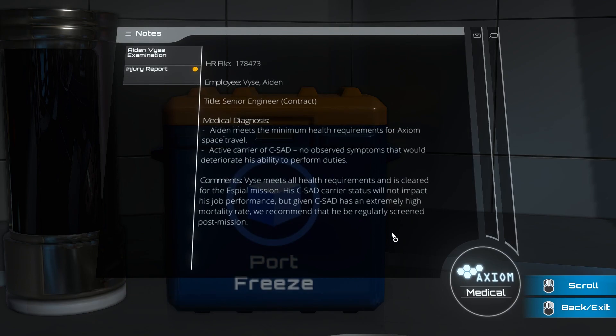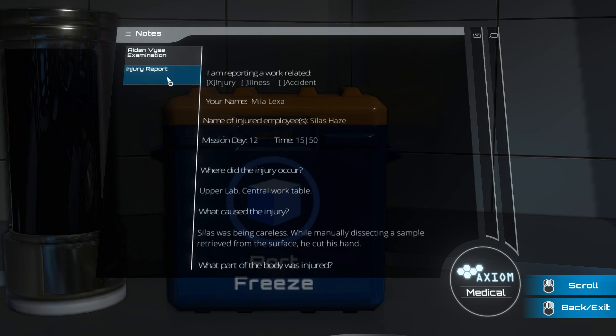Aidan Vies examination — Senior Engineer, Contract. Medical diagnosis: 'Aidan meets the minimum health requirements for Axiom Space Travel. Active carrier of CSAD — no observed symptoms that would deteriorate his ability to perform duties. Vies meets all health requirements and is cleared for the Aspire mission. His CSAD carrier status will not impact his job performance, but given CSAD has an extremely high mortality rate, we recommend that he be regularly screened post-mission.' What is CSAD?